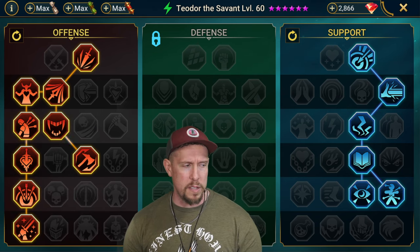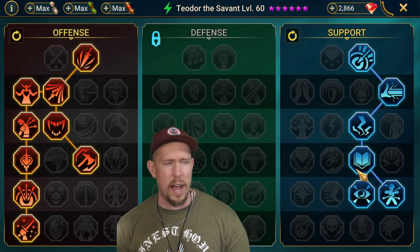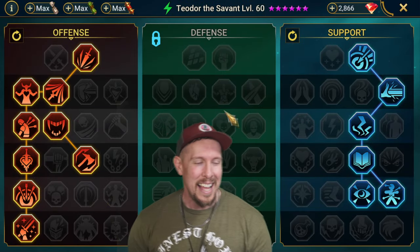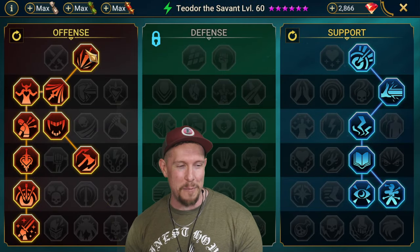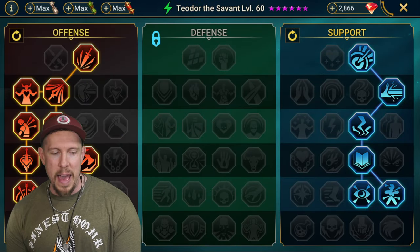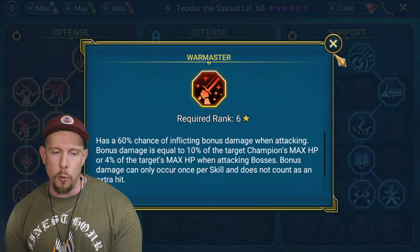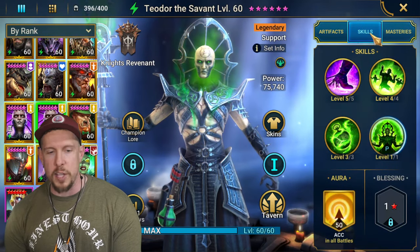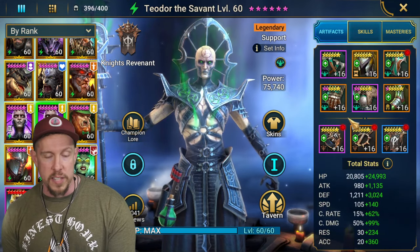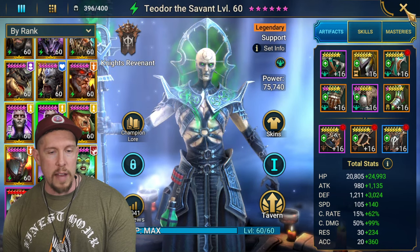For the masteries on the second Theodore, I went down and picked up accuracy. I also grabbed Lore of Steel but I would probably go with Evil Eye instead. On the offense tree I hugged the left-hand side and went with War Master. If you're looking to maximize damage from this champion, crit-cap him at 100 and grab War Master - that's the way to go. So those are the two builds on Theodore the Savant.